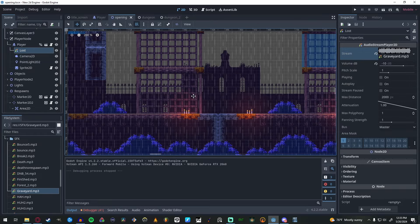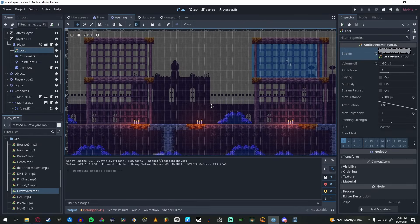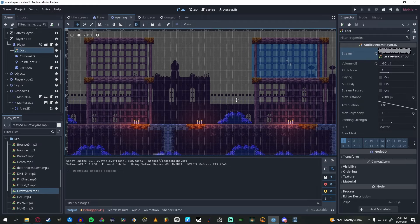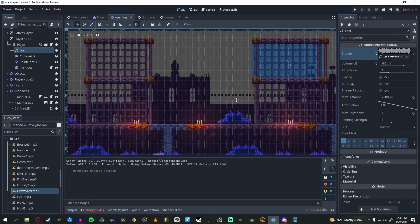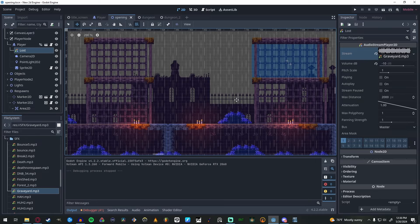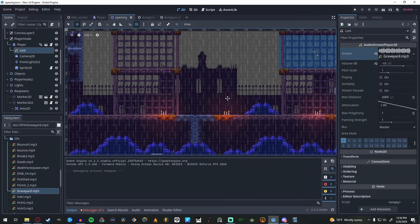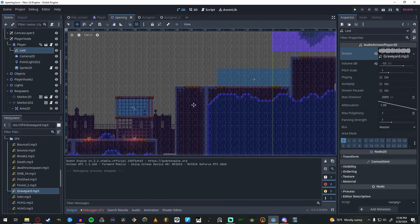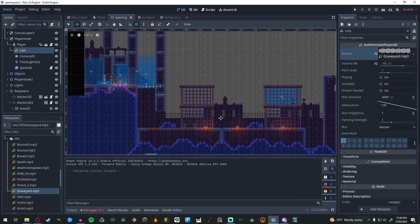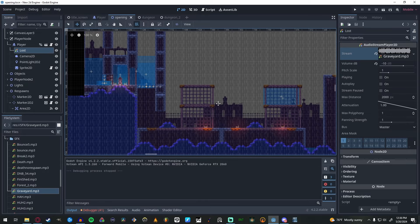That is going to be how you transition into the first level — you start in this really dark depressing area and it leads you into the beginning of the journey. You begin exploring the action-stage-type levels, collecting keys, and that helps you progress in the story and probably unlock more of this graveyard-castle-type area.